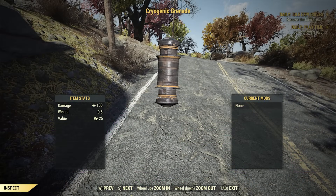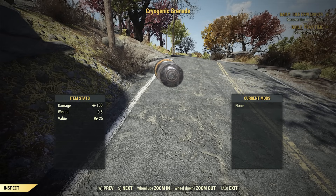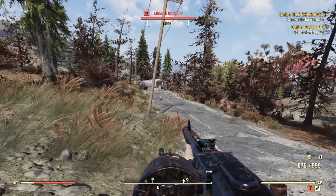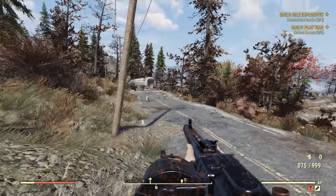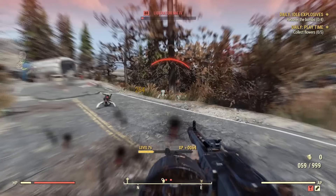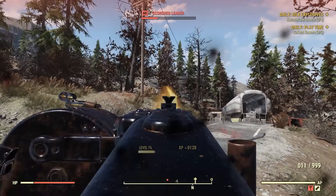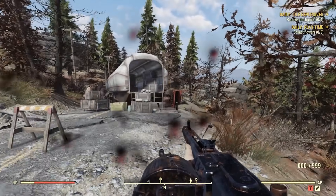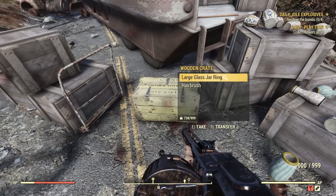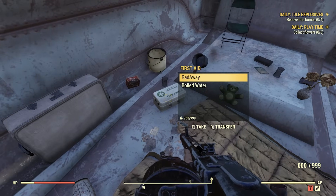Fallout 76 has the same exact cryogenic grenades as Fallout 4 and likewise they are not found in many places on the map, although they can be crafted with the same materials. Six can be found in an old truck just off the road near the National Radio Astronomy Research Center, with no contextual clues as to why they're only found there. The effects are the same as in Fallout 4 — slowing targets rather than freezing them solid — but the freezing effects can also affect the player by removing all AP and preventing it from naturally restoring for 10 seconds.